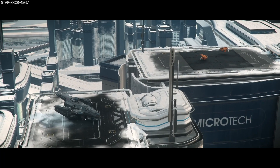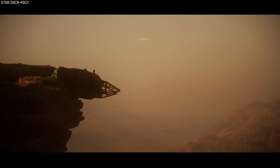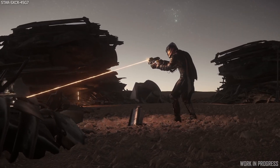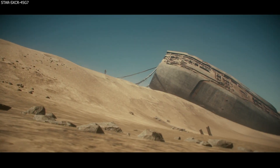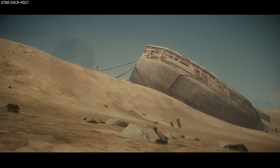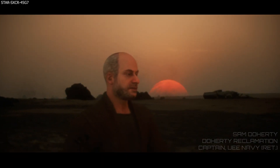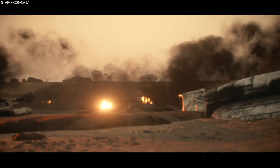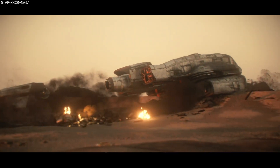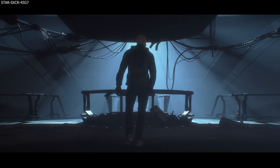First question: what will the first implementation of hand salvage look like? Hand salvage straight off will be hull stripping, using a beam from either the multi-tool or a dedicated two-handed tool. The dedicated two-handed tool is capable of stripping materials faster, carrying a larger capacity, and giving you a more informative UI readout. You use these tools to strip materials from a derelict ship, store it in the canister — scraping a very generic material regardless of where you are stripping from.